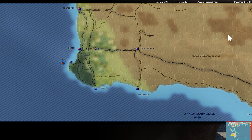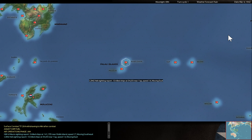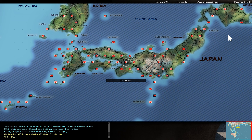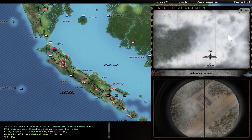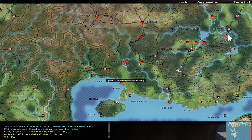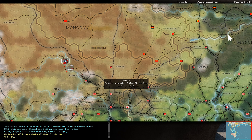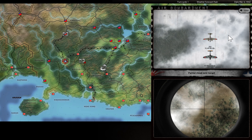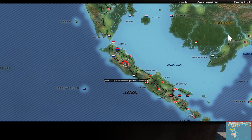A Catalina is over Darwin scouting my positions. There is some small ground attack support in North China and South China, because these Chinese units are now retreating before I can catch them, so I try to slow them down.